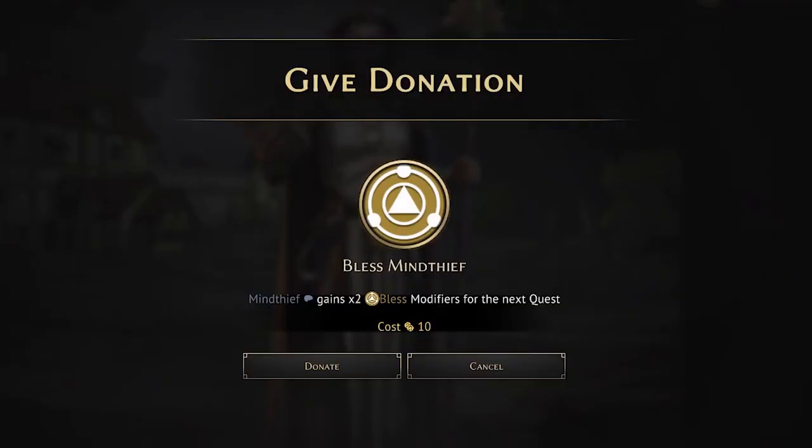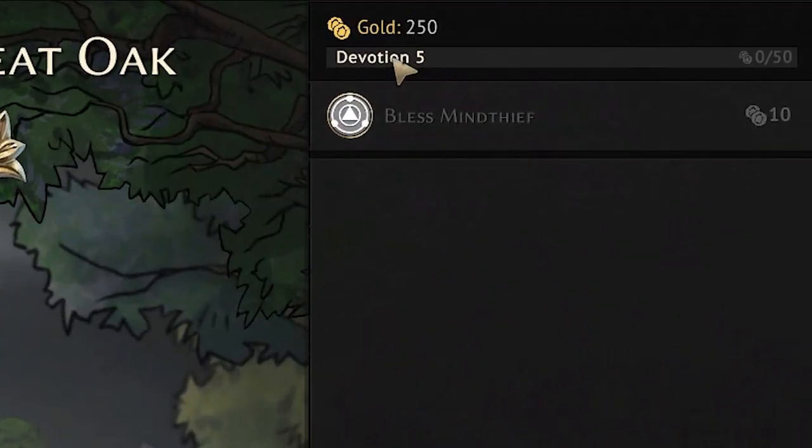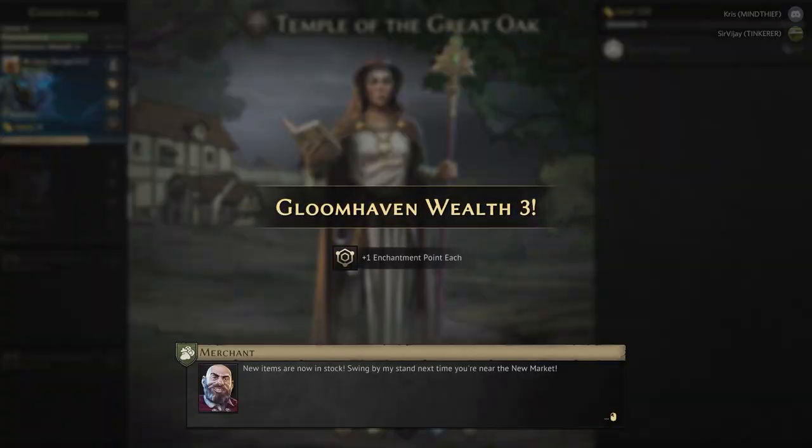Every 10 gold you donate to the temple you will get 2 bless or times-2 modifiers in your deck, which is good for the next dungeon. More importantly, as a group every 50 gold you donate to the temple you will get one prosperity point, which goes a long way to slowly increasing your wealth level and unlocking better items.